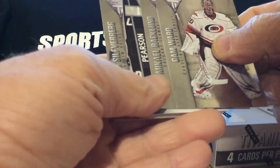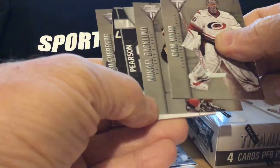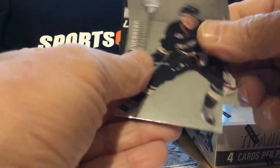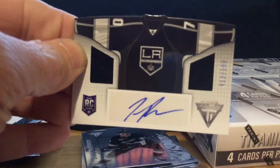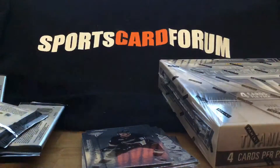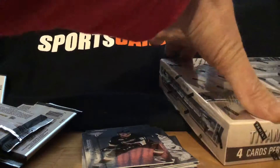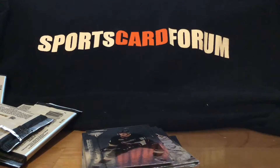We got a Tanner Pearson or something. Silverberg. An autograph — Tanner Pearson. Nice card. Nice little auto rookie. Definitely mix this up. So this would be box 12, if I'm not mistaken. I didn't count so easily, especially when you get old.